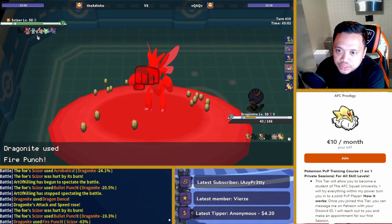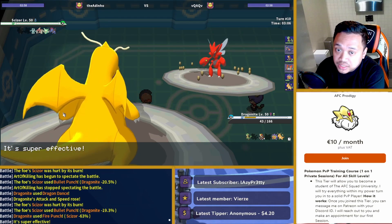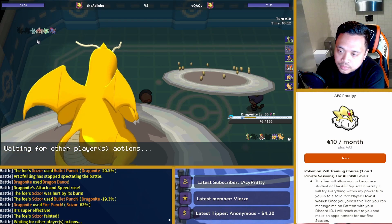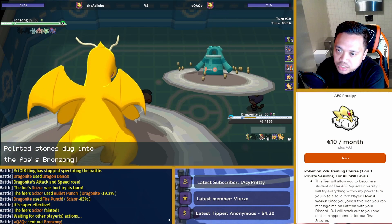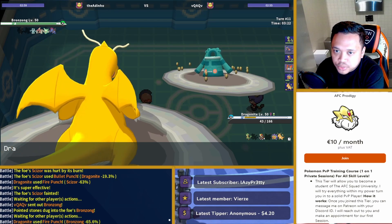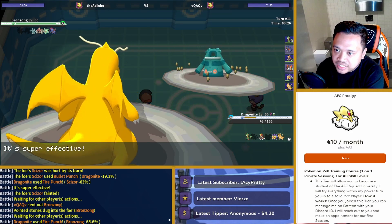If that's Heat Proof, then I just lose. I'm fast enough to kill the others, and now it's really a matter of him being Heat Proof or not. I still have Sash Breloom, I still have Bronzong, and I still have Starmie. If he's Heat Proof, he's going to live this, but I'm up plus three. Okay, he's Heat Proof. Then there's nothing I can do about that. Oh, it's Occa Berry — never mind. I can still Fire Punch here though, because he doesn't get rocks. I'm still getting the Sash.